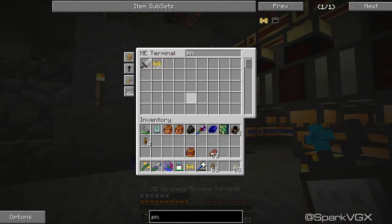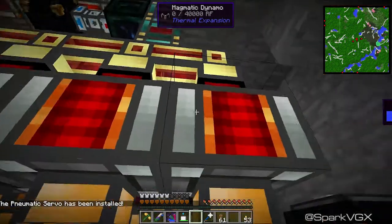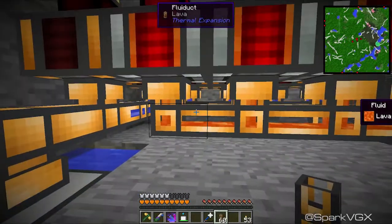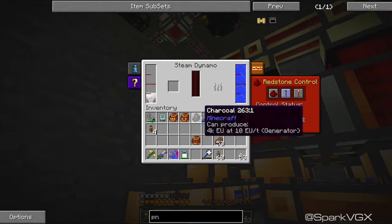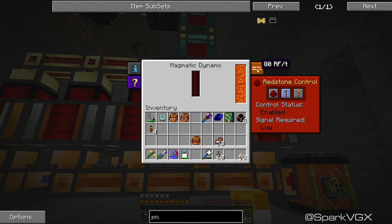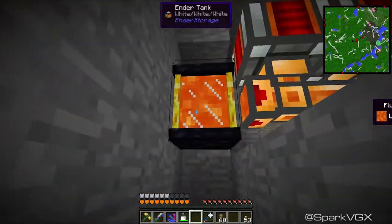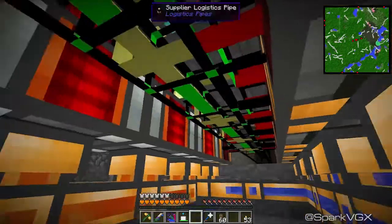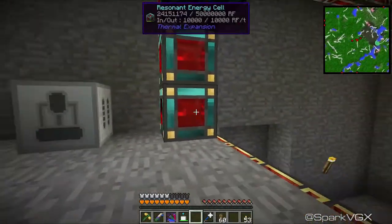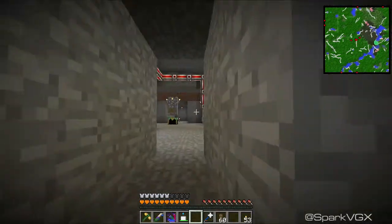Pneumatic servos - I was trying to have quite a few of those because they seem to be quite useful. There we go - that should be filling these guys up, no worries. Excellent, cool - so those are all running, which I think is fantastic. How much do these produce? About 80 RF per tick - it does the exact same as before except this is nearly unlimited. That'll help boost up my power a little bit so I'm not just completely relying on charcoal.